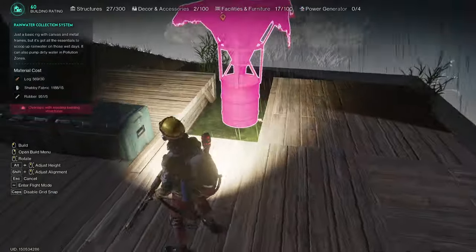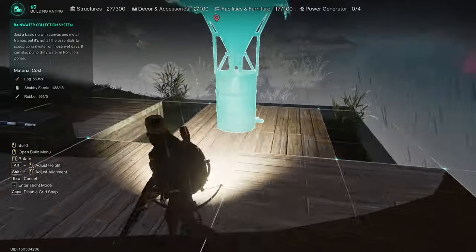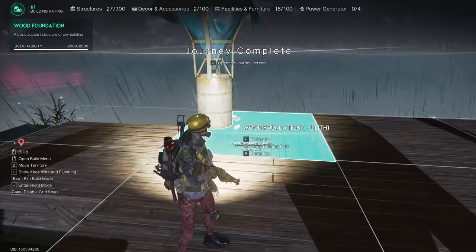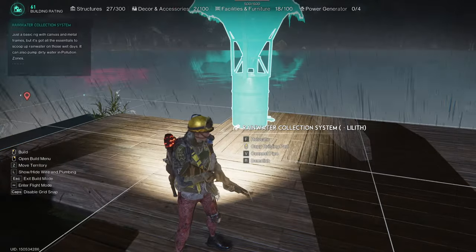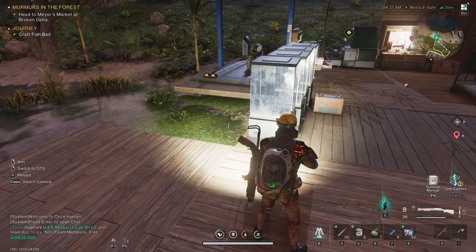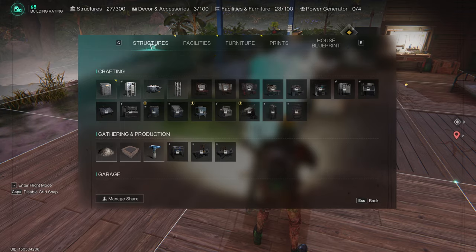Now I wanted to build a new item that will be useful on gloomy days: the rainwater collector. With this you'll be able to do wonders and even distill water. For now I've only constructed this, but soon we'll proceed with setting up our water farm. Of course, the rain stopped right after I installed the rainwater collector — but we're not letting that discourage us.